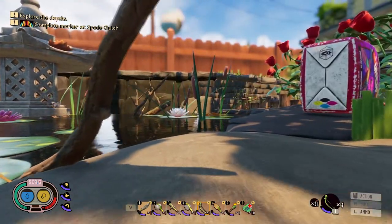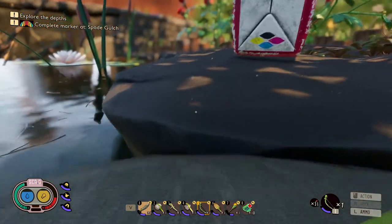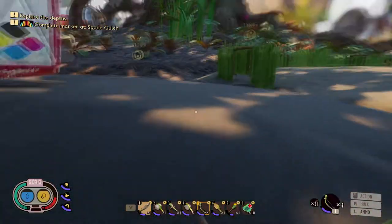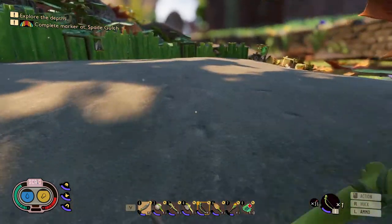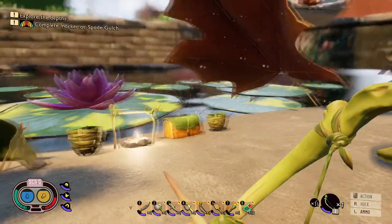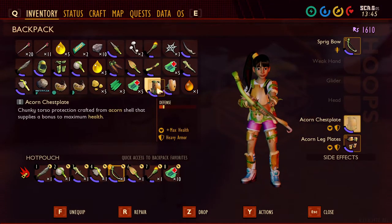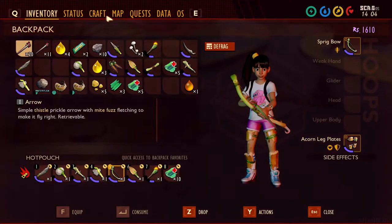I've heard from comments that there are some things down here I need to look at. I need to make one more thing so I can go down there and see what I'm doing a little better. It's only 1:30, so I'm gonna try to make that one thing. I need to drop some stuff first and take off these items because they're not gonna do me any good where I'm going. Let's see what it takes to make the slime torch.